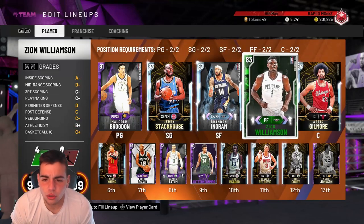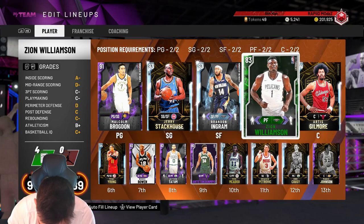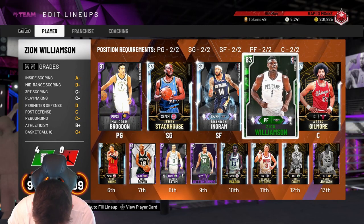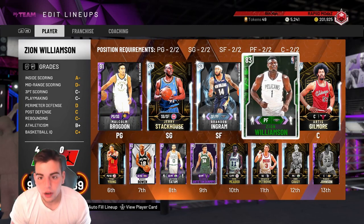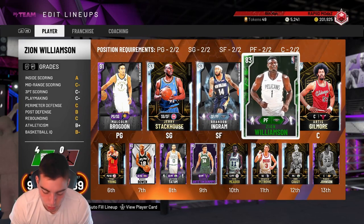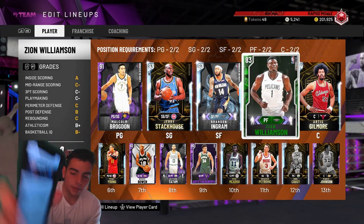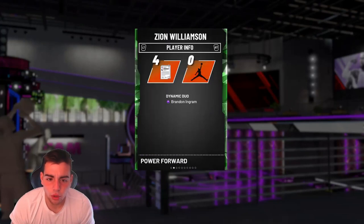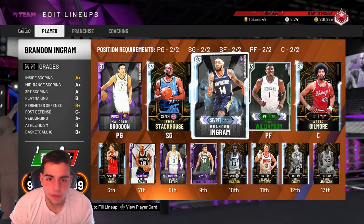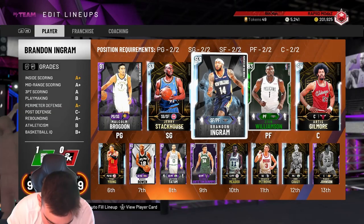He goes to an Emerald — it says on the website that my man Zion goes to a Sapphire. So that is not true — it literally says on the website right here on MyTeam it does say Sapphire, but he goes to an Emerald. So they are lying to us. Kind of want to see a Sapphire, but Diamond Brandon Ingram — interesting to see, that's kind of cool.